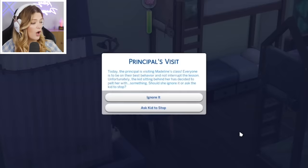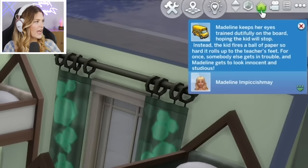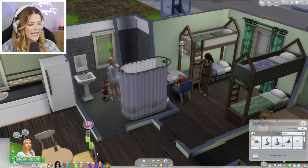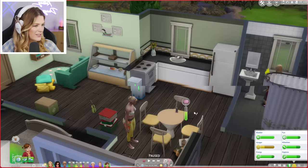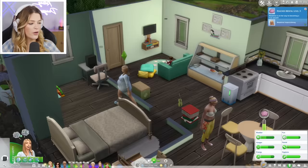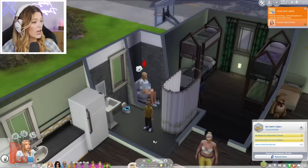Dave finally seems to have left — I literally forgot he was still here. It's the principal's visit today in Madeline's class. Everyone is to be on their best behavior. The kid sitting behind Madeline pelts her with a paper ball. Should she ignore it? I say ignore it — and she does. The kid fires the ball so hard it rolls to the teacher's feet, and for once somebody else gets in trouble. Good job, Madeline!